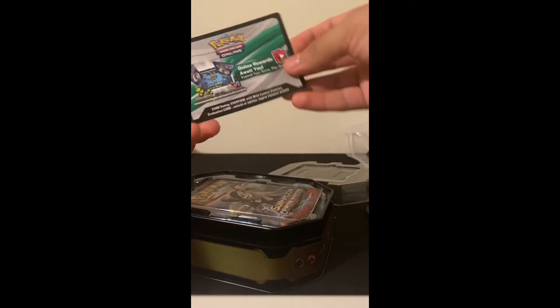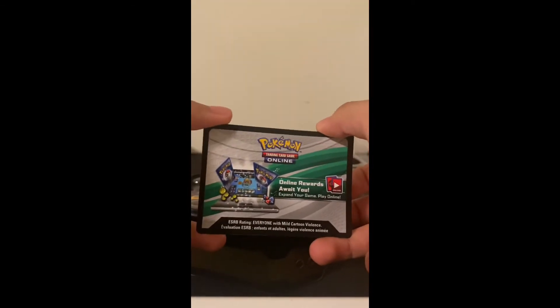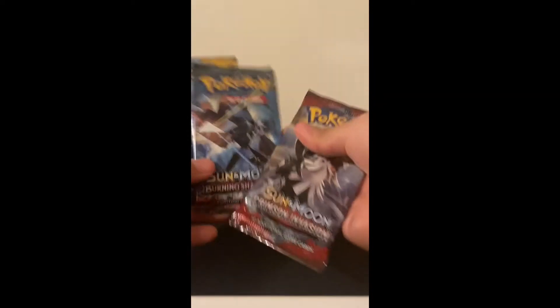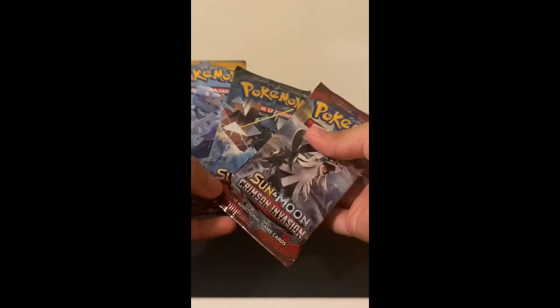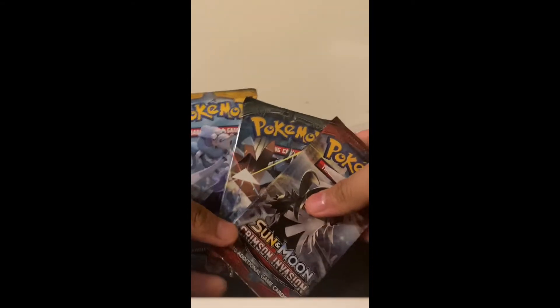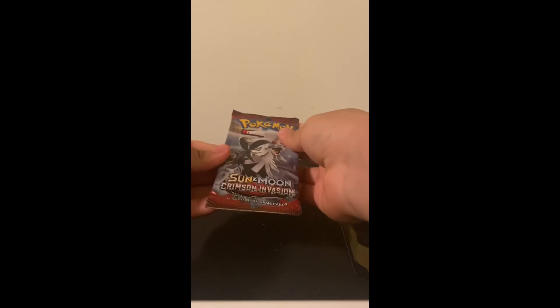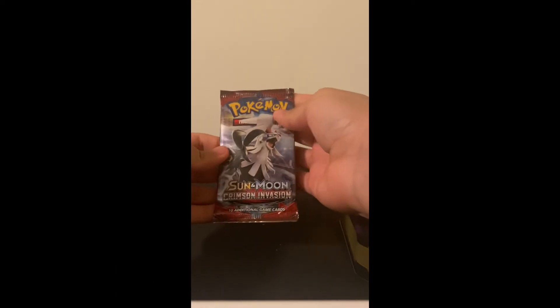Okay, then we have a white code card here, you guys go. We have three packs — we're only going to open up one of them and then open the rest for other videos. All right, let's open this pack up. This one is the Crimson Invasion Sun and Moon.